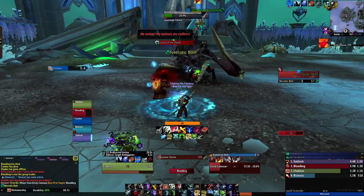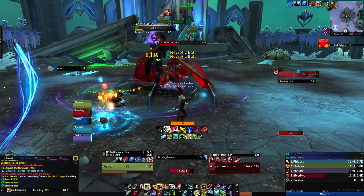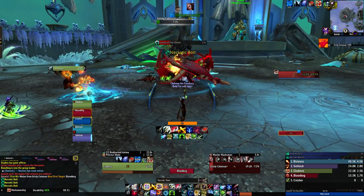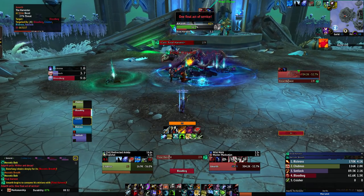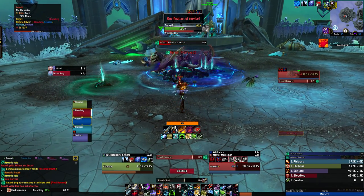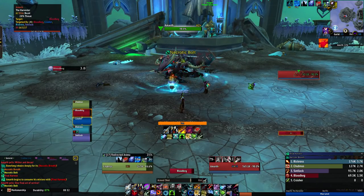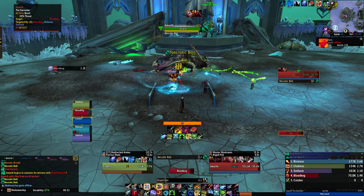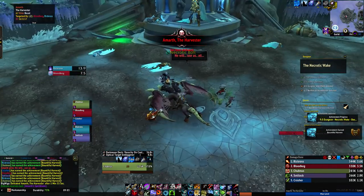Then you have to wait for the boss to summon Final Harvest, which is when it spawns the adds. Kill all the small adds, then wait for the boss to absorb them. Once it absorbs them, the boss will return to full health and start healing itself while doing more damage. All you need to do is out-DPS that heal and once you kill it, you'll be fine. Do be careful as the breath the dragon does is very dangerous and can lead to wipes.